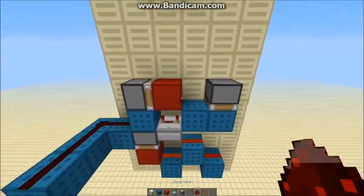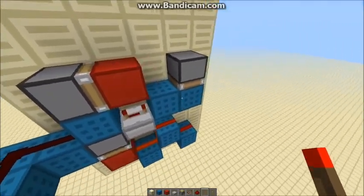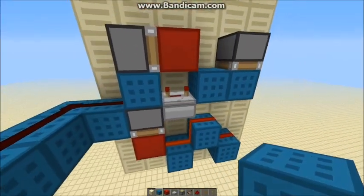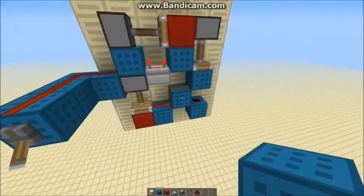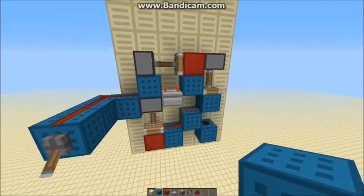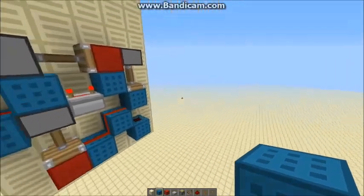Then, in however many ticks it takes for two pistons to extend, this will come down and block that — just in time to stop this four-tick repeater from letting the signal through. This four-tick repeater here is essential for the turning on of the output.